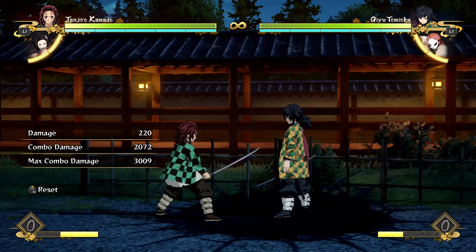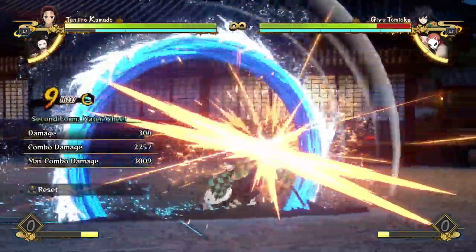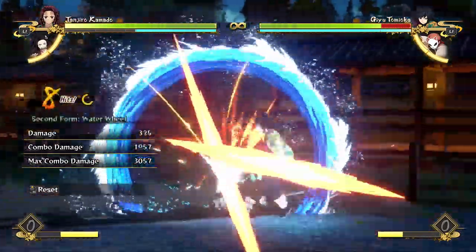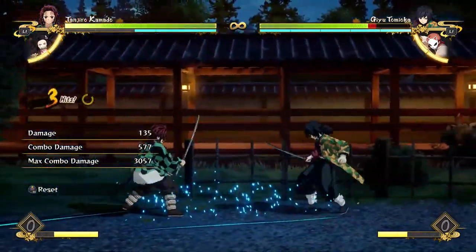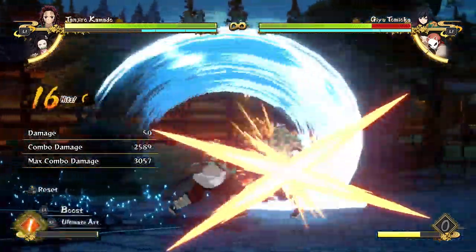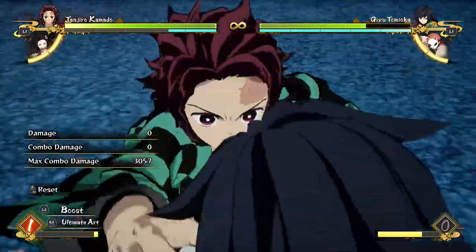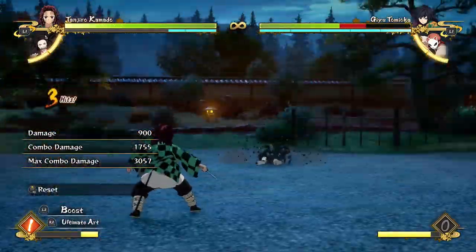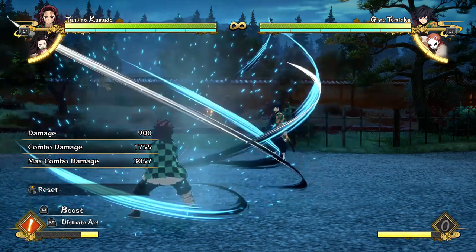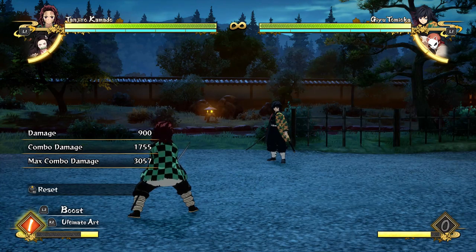With that combo, you can end it off in multiple different ways. I'm just going to show off one way that's pretty effective. Instead of going for more of a combo afterwards, you can do this: go up, water wheel, and then go for a grab, which I think is a much better option especially if your opponent is probably going to block. Look — that took away like half of his health in that one combo.